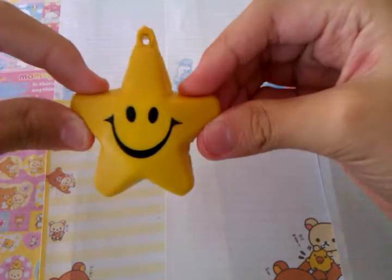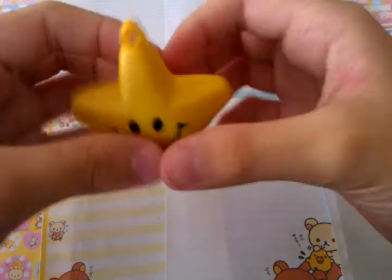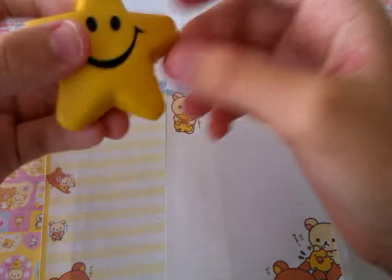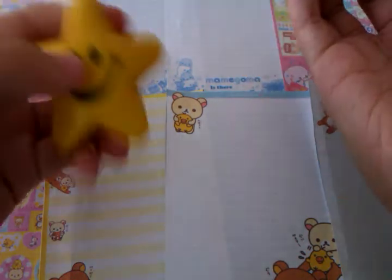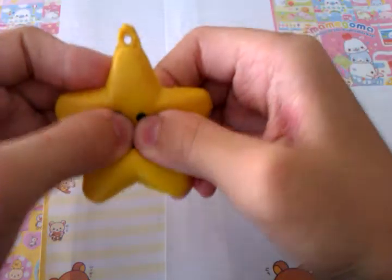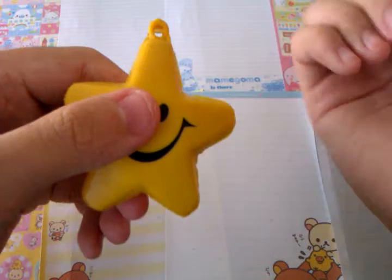So I'm selling this star one and the ball one — and it's very very squishy. The ball one is just like a round ball, like a soccer ball — just roundish like this. And I'm selling the star and the soccer ball one, but I don't have a sample for the soccer ball one — I mean the ball one.